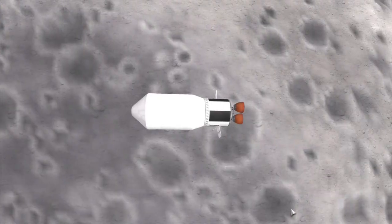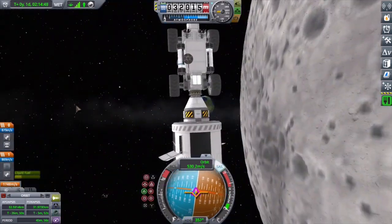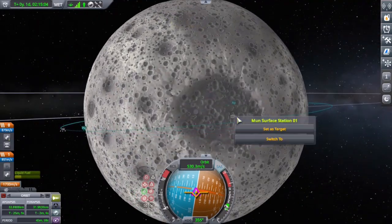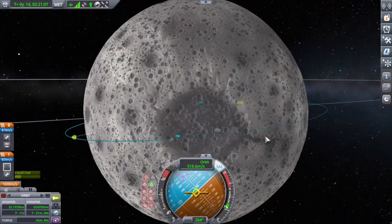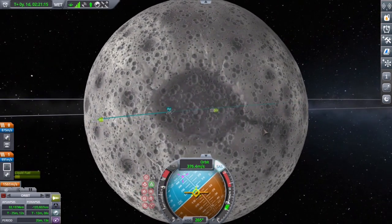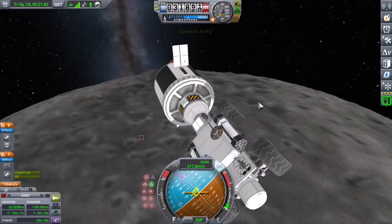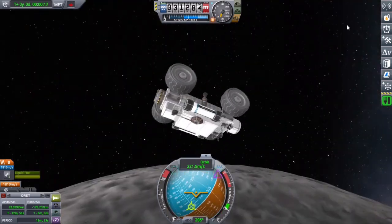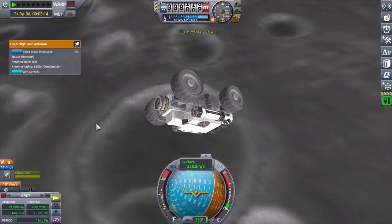This vehicle that you're about to see — the intent is it's gonna be able to de-orbit itself if I can remember to extend my antenna in a second, which — spoiler alert — I do not remember. It's gonna de-orbit itself and land relatively close to the station, and then drive the rest of the way. And there you see the two supply ports on the exterior will be detached from the vehicle using EVA construction.